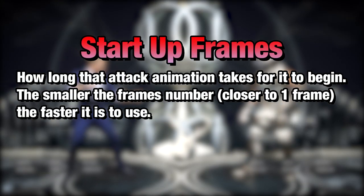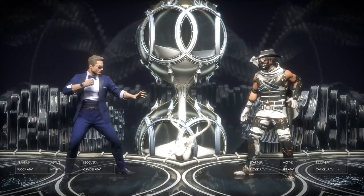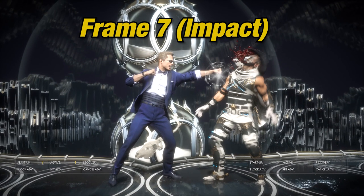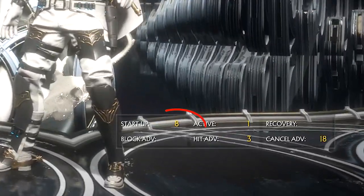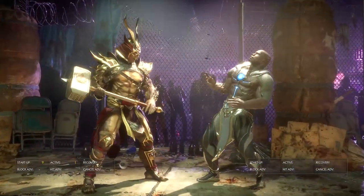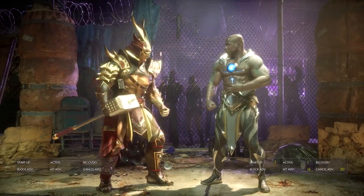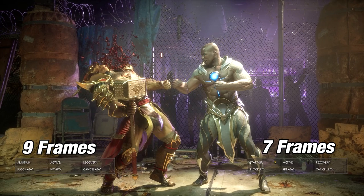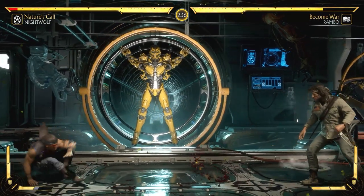Startup frames is how long the attack animation takes to begin. The smaller the frame number — closer to 1 frame — the faster it is to use. Let us examine my character's standing quick jab. It takes 7 frames for my attack to actually hit the opponent. Most characters' jab speed on the roster is 7 frames, but a handful of characters are 8 frames. Unfortunately, there is one character — Shao Kahn — whose jabs are 9 frames, which is one of the slowest in the game, but apparently makes up for it in range. If my opponent and I press the same button at the same time, whoever is fastest will win the exchange. Knowing startup frames is very important because this will help you identify which attacks are best used to punish your opponent.